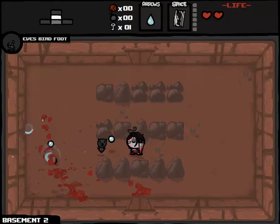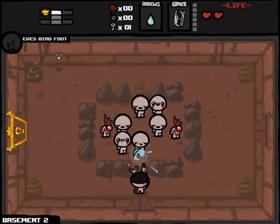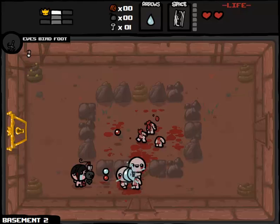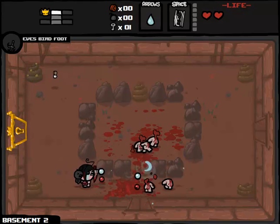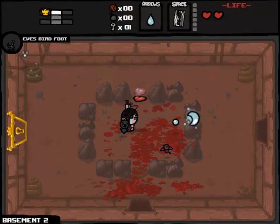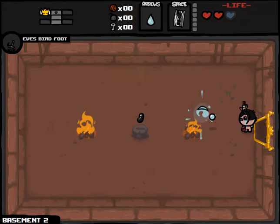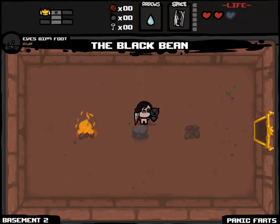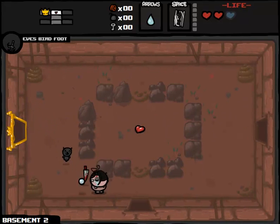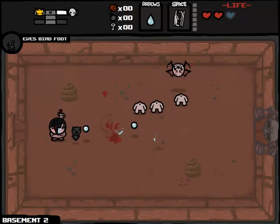I don't believe he suggested any balancing criteria. We're not dealing with a great run to start with — I did skip the item room on the first floor, and we'll be dealing with the item room on the second floor and beyond. Shops are going to be on the table as well. Only criteria beyond this: Beat Blue Baby, have fun, and we are also unable to get rid of the Razor Blade. We picked up Black Bean — Eve is not necessarily the most traditionally ladylike girl, given her now flatulent nature.